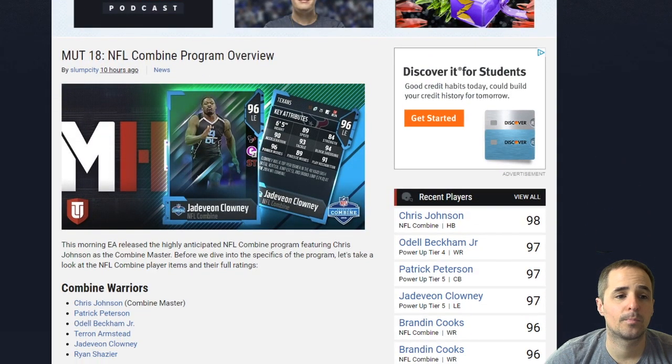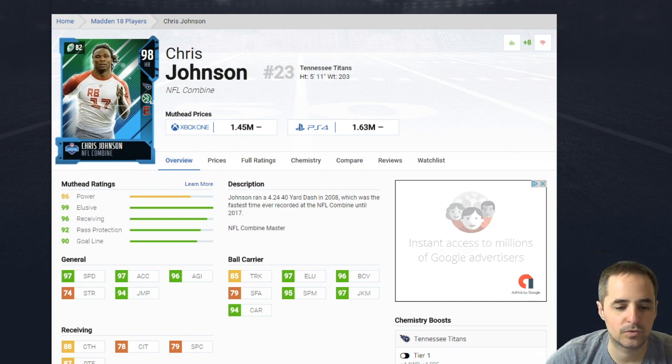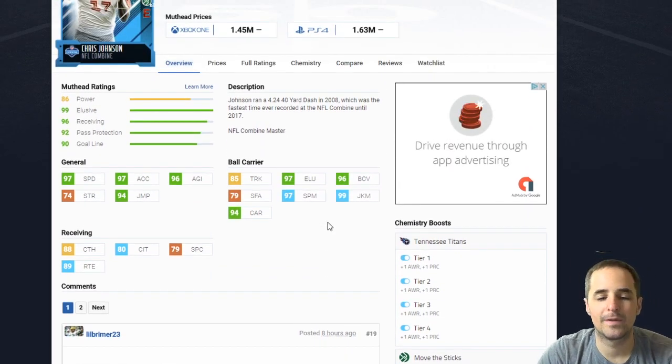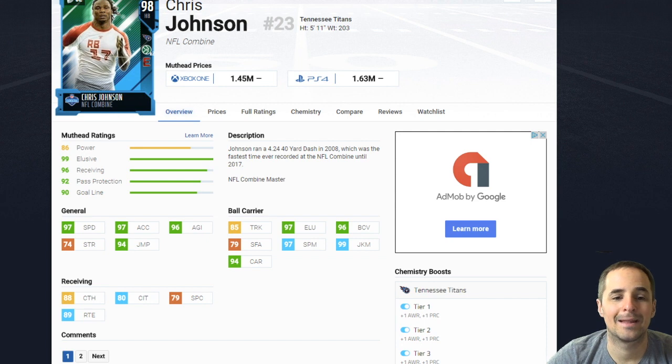First things first, let's jump right into the number one guy in the whole thing: Chris Johnson. He's the master with 97 speed. With the uniforms you get a little extra speed, and if you juice him up with Move the Sticks you'll see the juke move and spin move get all the way up there. Now here's the billion dollar question — he's got 89 route running, which is good for halfbacks, but is that really what you're getting Chris Johnson for? No, you're getting him for pure speed. The meta is not speed right now. It was speed, it was spin move, it was juke move when Barry Sanders was the hotness, but right now that's just not the meta. For that reason, Chris Johnson — even though he has the wheels — isn't somebody you can spend a million and a half coins on at this point, but he is the best stat-rated guy of this promo.